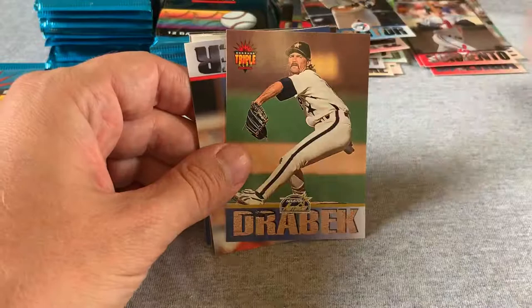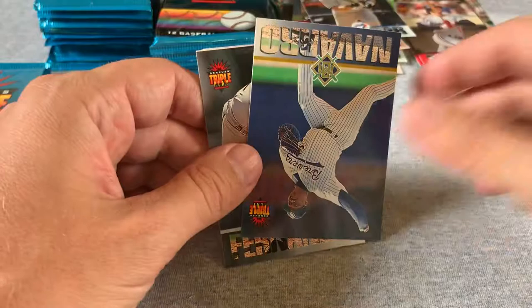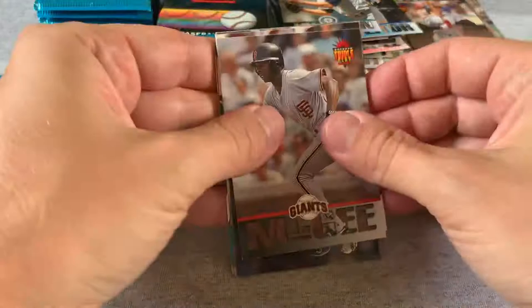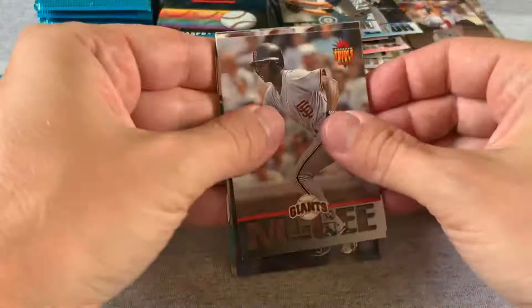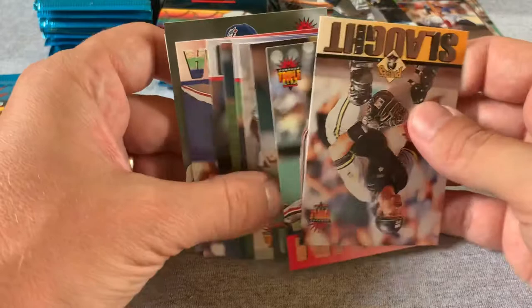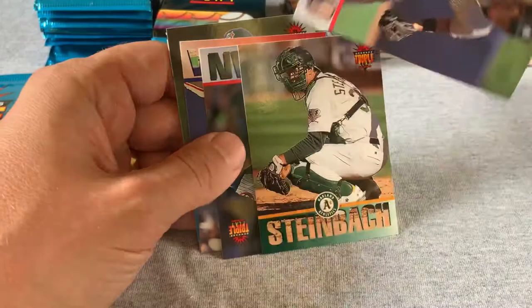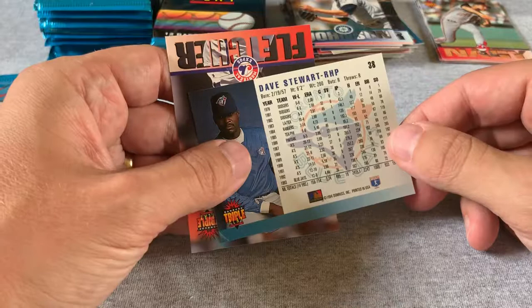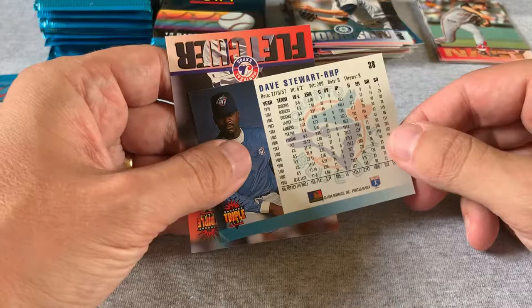Every once in a while some of these are stuck together, but it's not too bad. Randy Johnson — overall that's another stink pack. Another Willie McGee, these ones are a little more stuck together than the earlier packs. Terry Steinbach. Dave Stewart had a real nice run in the late 80s — 20 wins, 21 wins, 21 wins, 22 wins, four seasons in a row. Even at this point in '94 his record was 158 and 114.